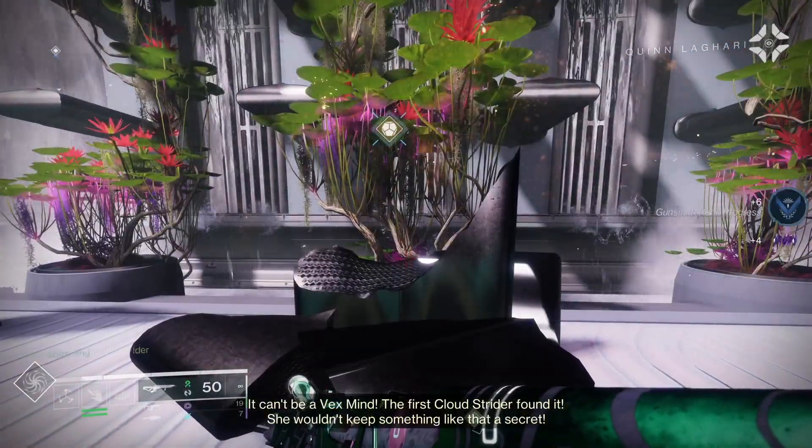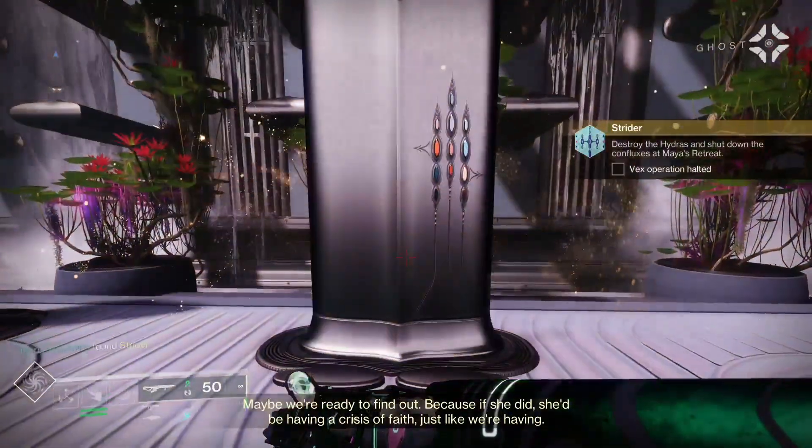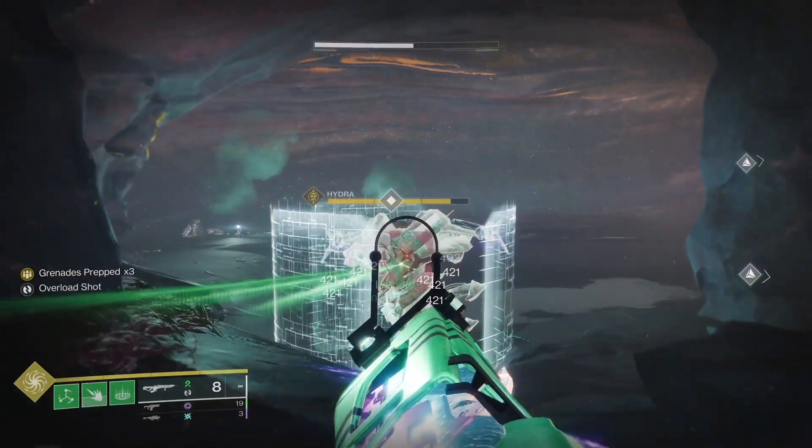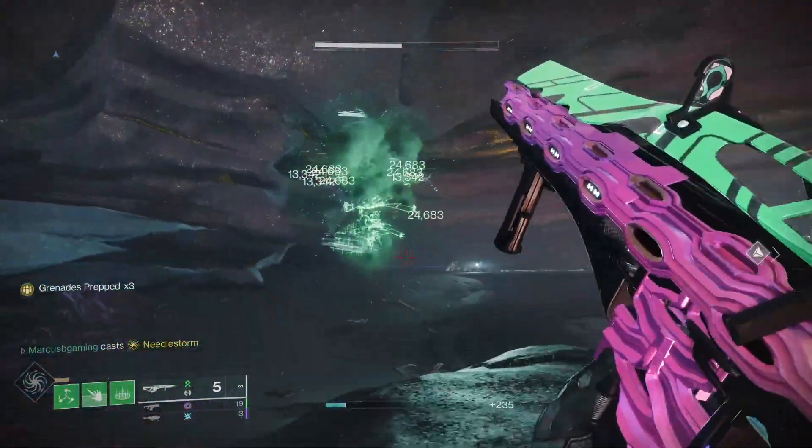Then go back to the Hall of Heroes and talk to the Archivist. Repair the memorial next to them after that. And then it's time to head to the bottom right of the map to kill Hydras and stop Confluxes.